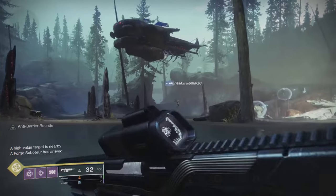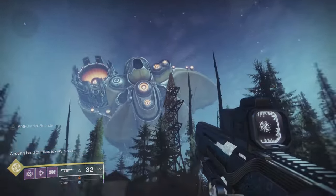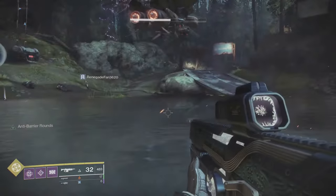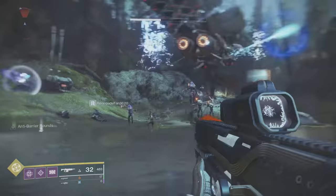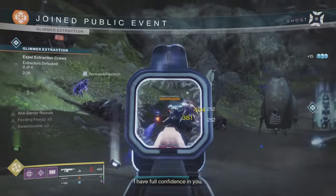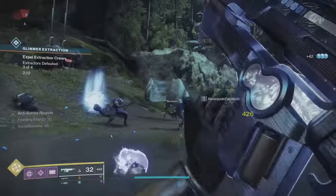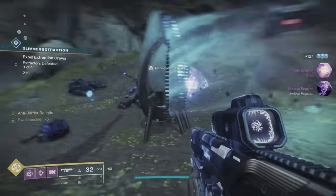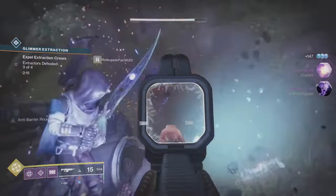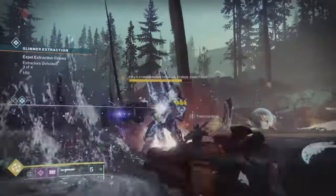Essentially, the sky will turn black and you'll see a fallen skiff fly over with dropships. A dropship will drop off a bunch of fallen marked to eliminate. You're going to want to do that, but not all of them. Once you clear out the first wave, search the drill site for a fallen generator. Your goal is to break three of those, and one will spawn for every wave that comes down.